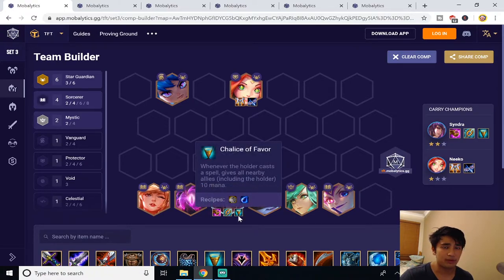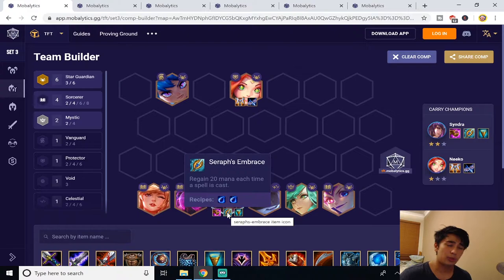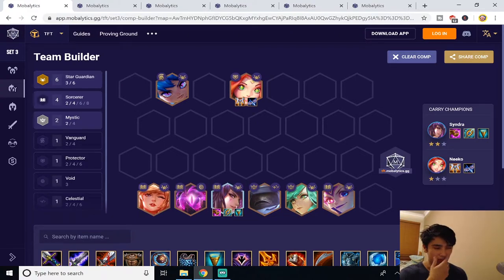You can swap out the Chalice of Favor for another Seraph's Embrace, or swap the Seraph's Embrace for another Chalice of Favor — those items are interchangeable depending on whatever suits your comp. What this does is it allows Syndra to cast her spell over and over again, essentially becoming a machine gun and wiping out every enemy unit.